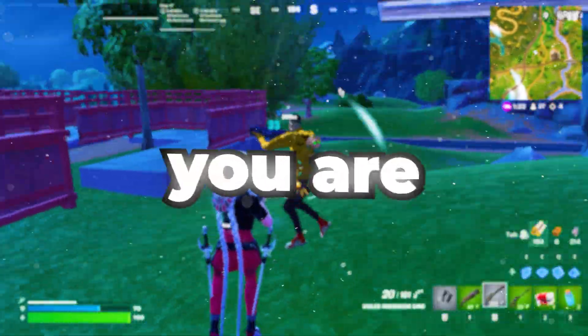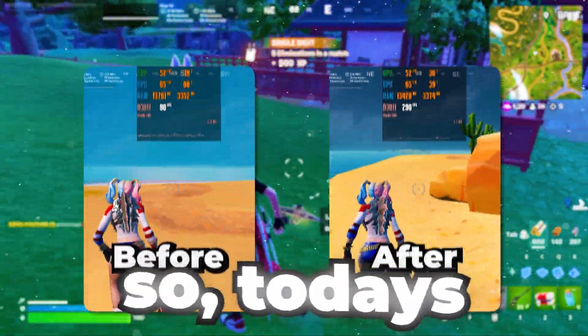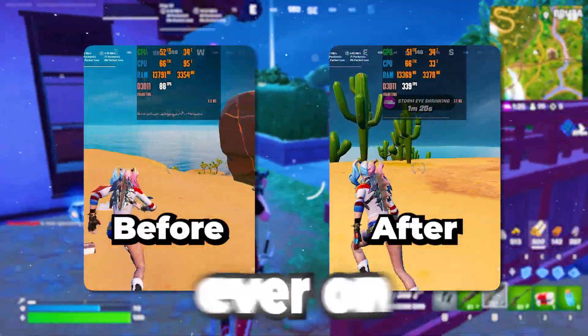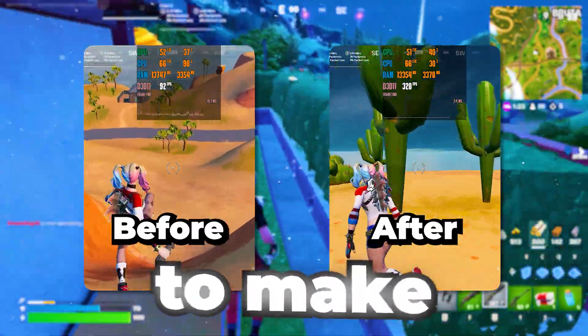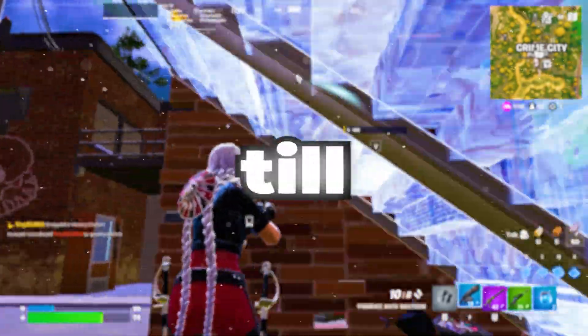You have a low-end PC and you are getting low FPS, stutters, and FPS drops in Fortnite. Today in this video I'm going to show you the one and only guide you need on your PC in order to make your FPS double or triple. You need to watch this video till the end.